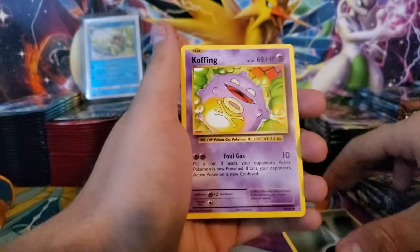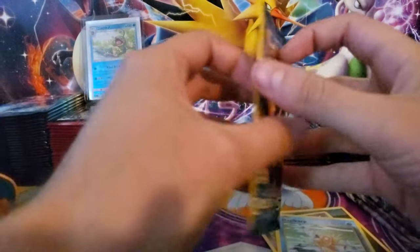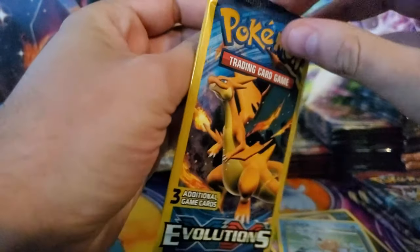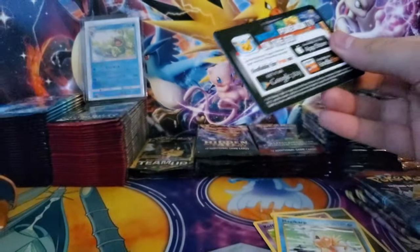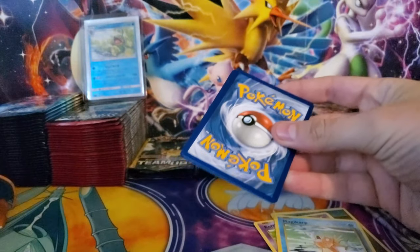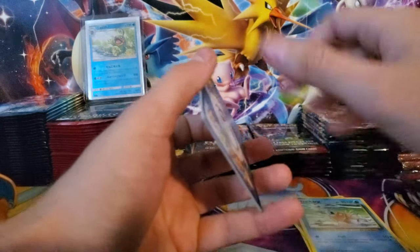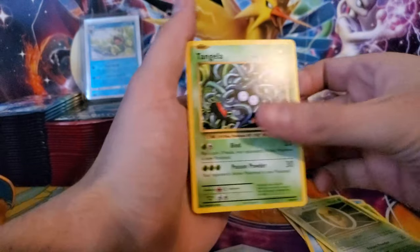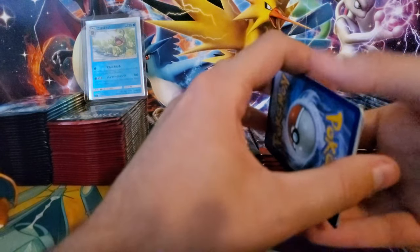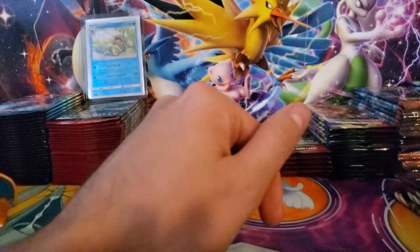We start with a dark energy, a Koffing, and a Magikarp - nothing crazy in that one. Last Dollar Tree evolutions pack here. I like evolutions for the base set feel without having base set packs. We have a Weedle, a Kakuna, and a Tangela. All the evolutions packs from the Dollar Tree were no hits.